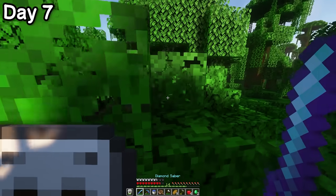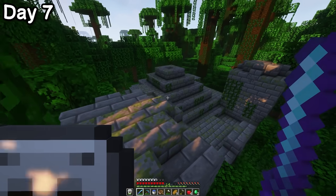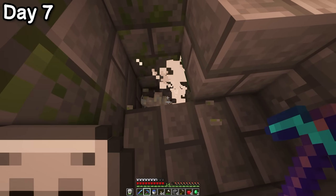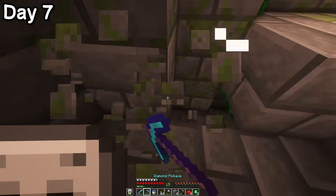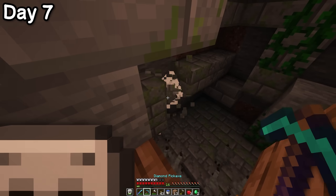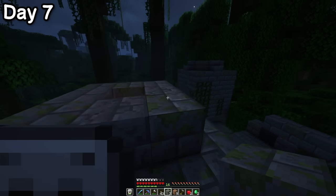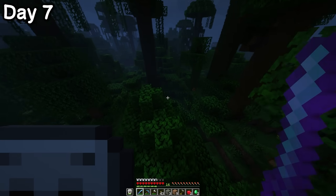I wasn't done with my exploring yet and pushed onward. I found a cute little songbird, then stumbled across a jungle variant of the desert temple. I dug down expecting the usual TNT chamber, and was horrified to find the entire thing was made of several layers of silverfish stone. The more I killed, the more spawned in to take their place. I couldn't jump down and face them head on. Don't worry though — I'm not giving up on this place. I already had an idea cooking up about how I was going to wipe every single last silverfish out.